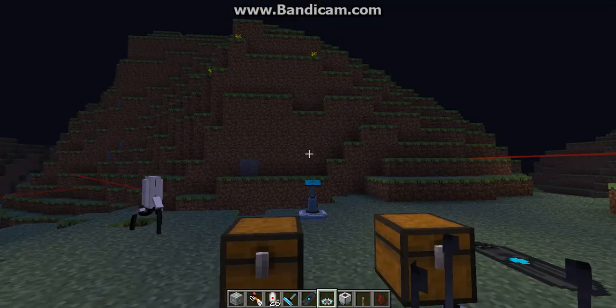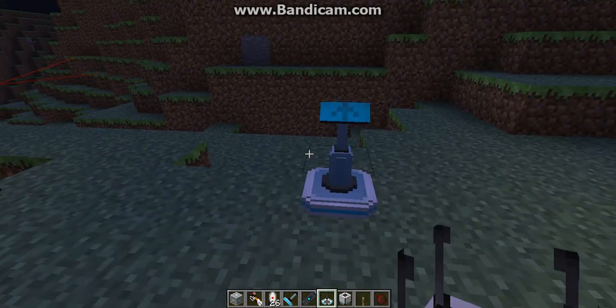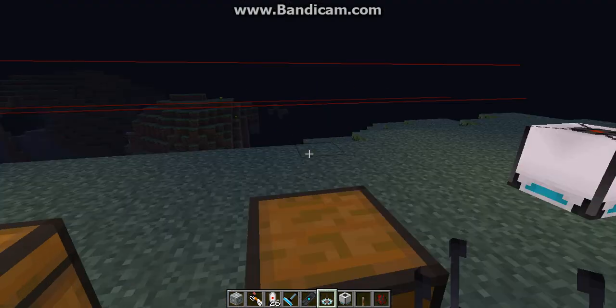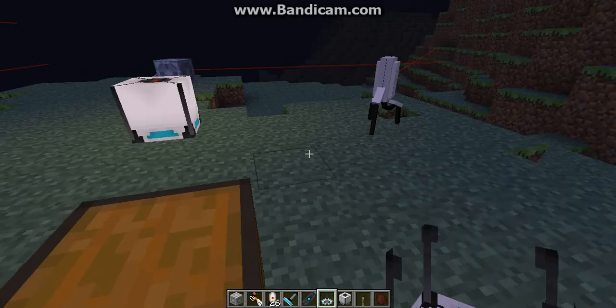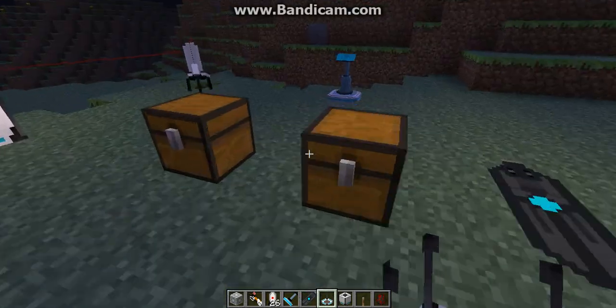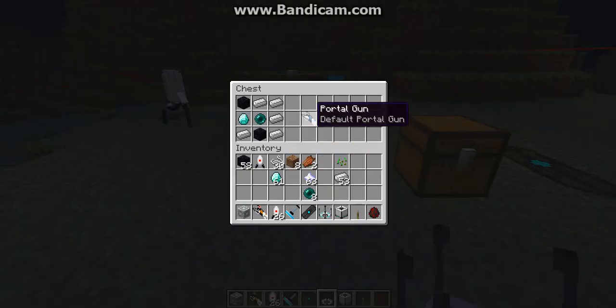Hi guys, I'm back with another mod showcase. Today I'll be doing the portal mod showcase with my anti-mob sentries. First, let's get started with the recipes. A portal gun is made with five iron ingots, two obsidian, an ender pearl, and a diamond, and I'll make the portal gun.